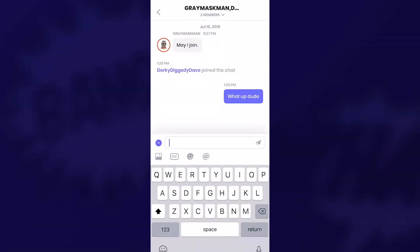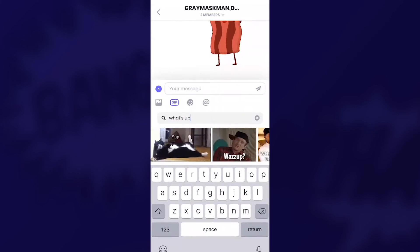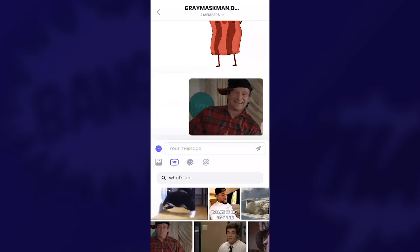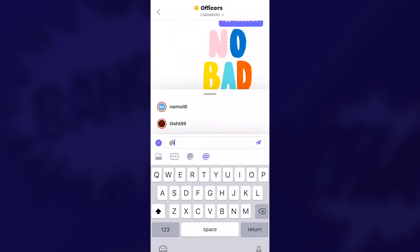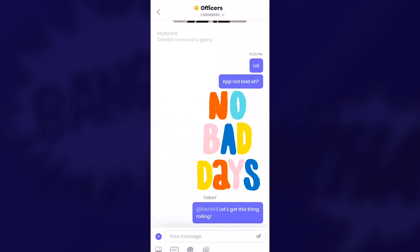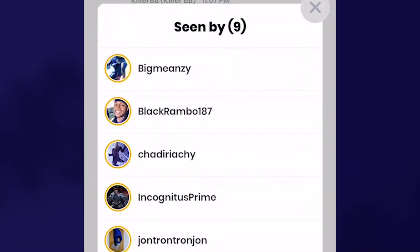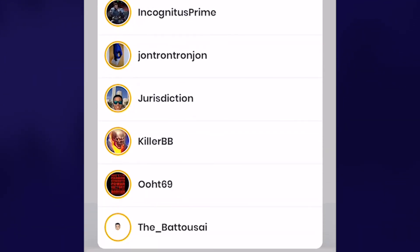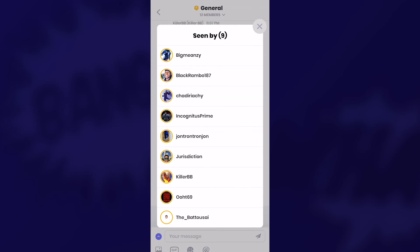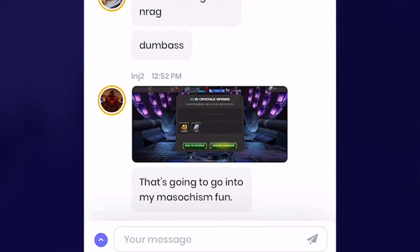So let's take a look at a DM. There's both sticker support and GIF support through Giphy, as well as the standard option of adding an image from your own photo library. If you want to call a specific member out, you can tap the at button and get a quick list to get right to it. One of my favorite features here is the read receipt list, because not only does it show you how many people have seen it, but who has seen it as well. And no matter where I am in my scrolling, I always have the jump bar down on the bottom to get back to the newest message.